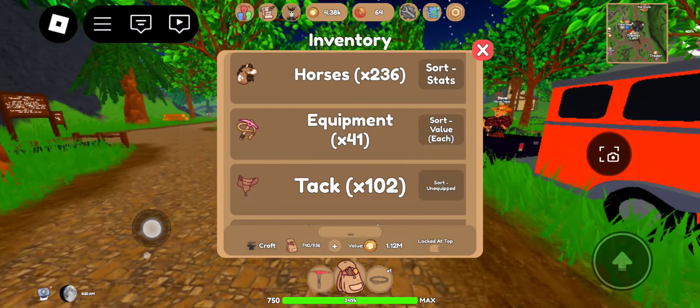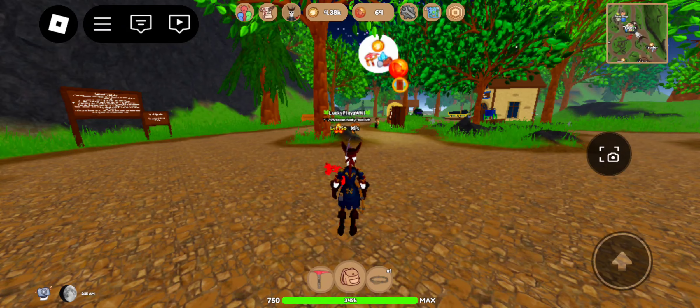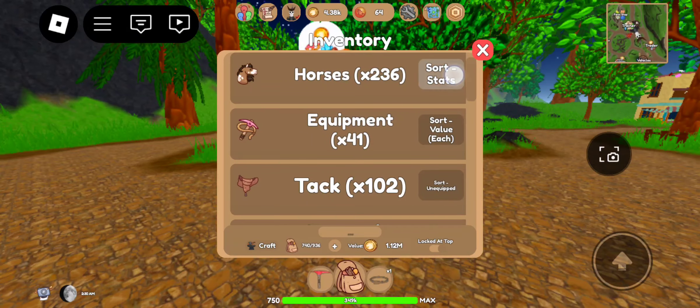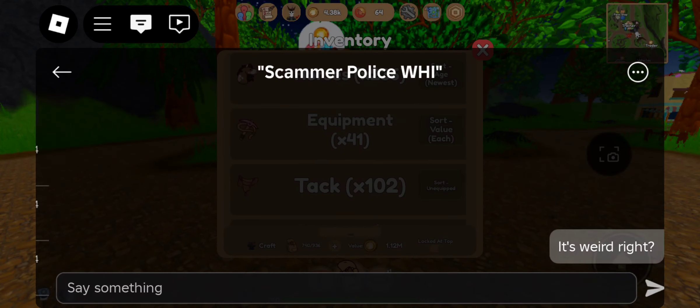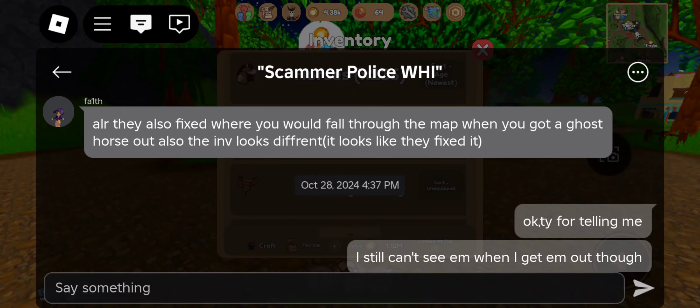Okay guys, I was actually able to get ghost horses back, and I was able to collect some more. But they still have not fixed that glitch when you fall through the ground.